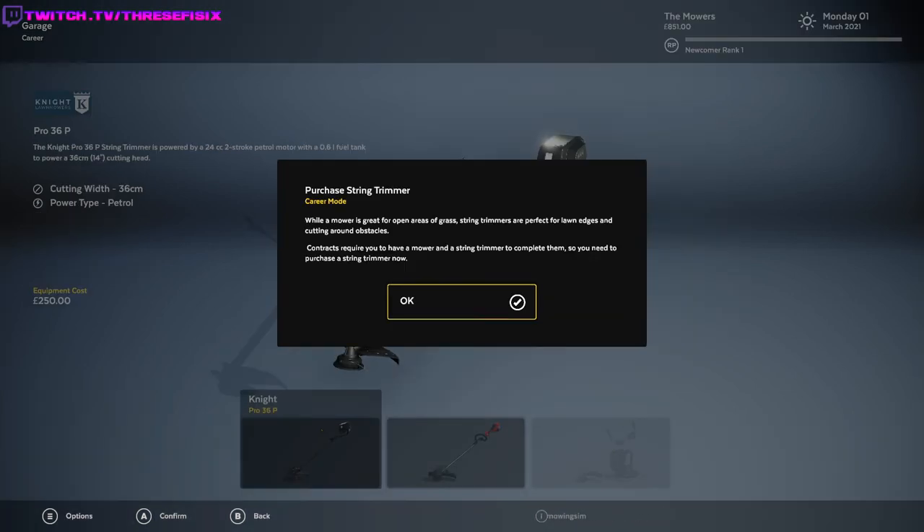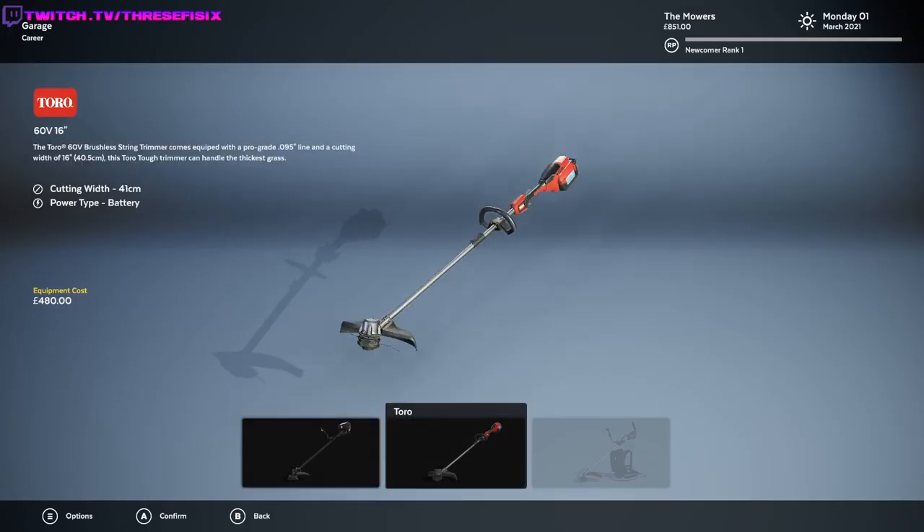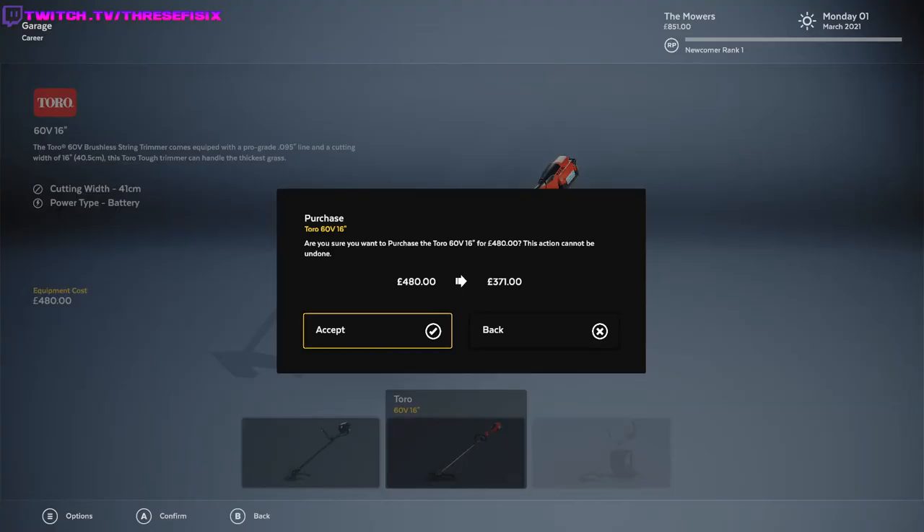Achievement unlocked. While a mower is great for open areas of grass, string trimmers are perfect for long edges and cutting around obstacles. What the heck is a string trimmer? Contracts require you to have a mower and string trimmer to complete them, so you need to purchase a string trimmer now. It's a weed whacker — they're calling it string trimmer. I've never heard that. We'll go electric, why not?